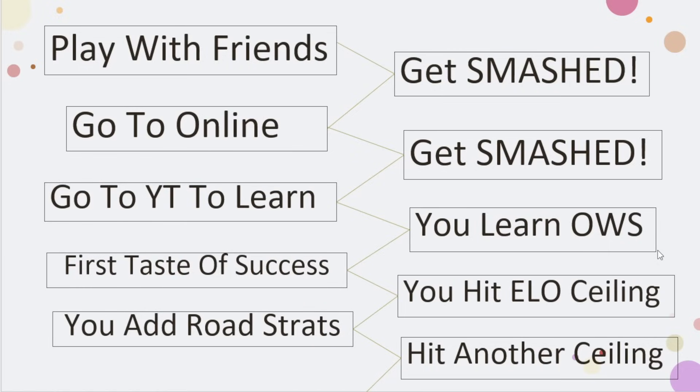You don't know what you're doing. You're dropping pointless roads. You have no concept or clue how to get to 10 points. So you say, okay, if I want to continue to play, my next logical step is I need to get some reps in. I'll go online. So you find Catan Universe, you find Colonist, whatever it is — but then you get smashed again.